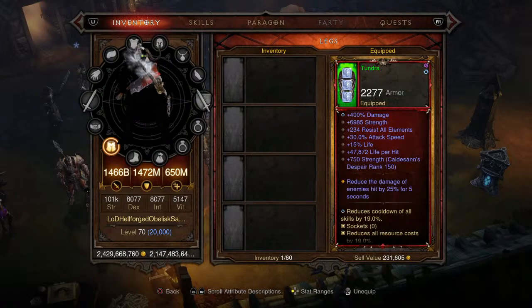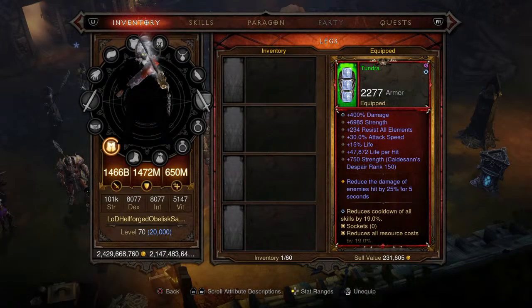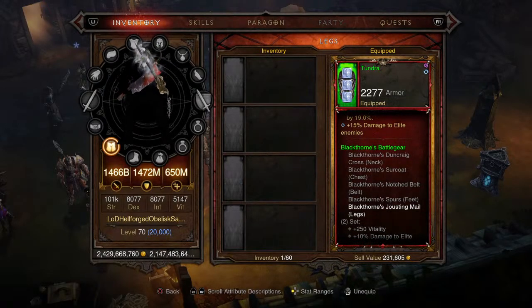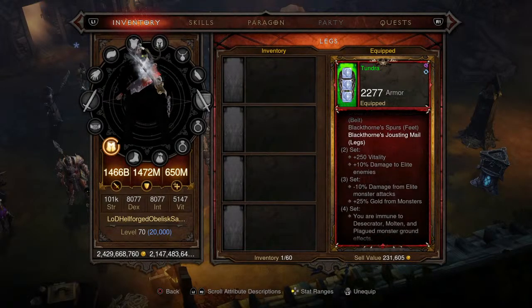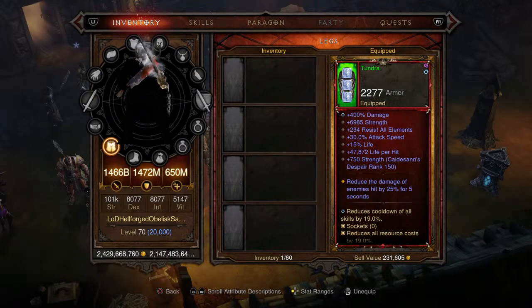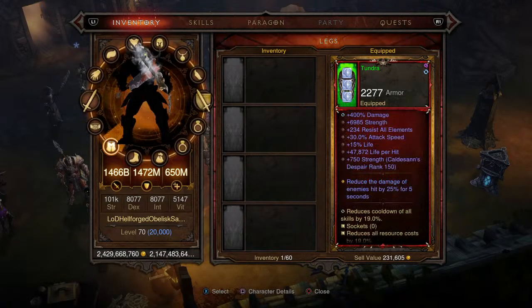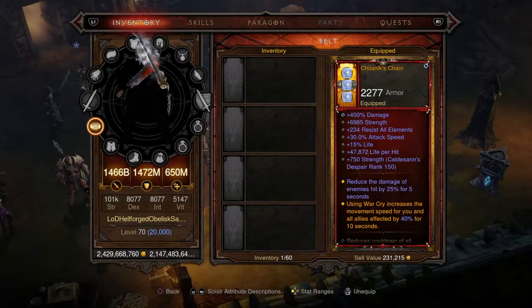We're over 7,000 strength with the augment. For pants we're running the Black Thorns Jousting Mail, codenamed Tundra. You might wonder why there's a set piece on a Legacy of Dreams build — there just aren't any great Legendary pants to put here, and the Black Thorns pants are genuinely good. The bonuses are the same as the boots.